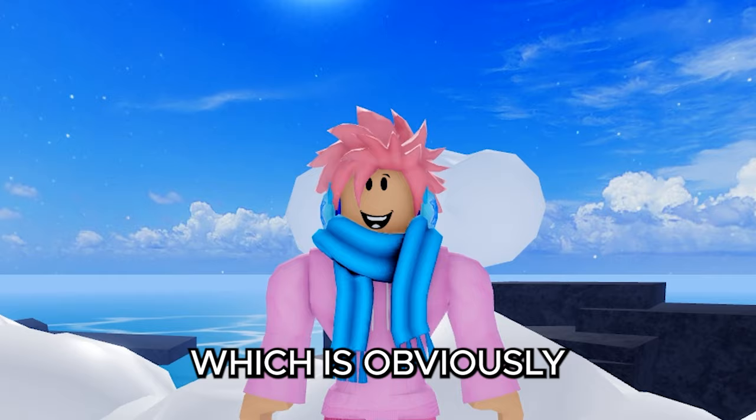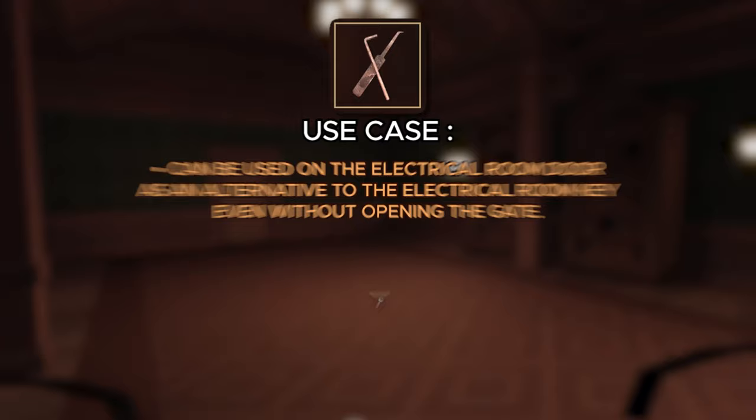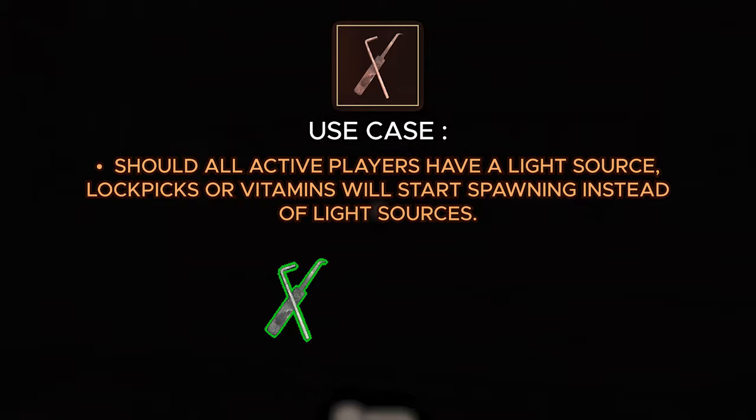Using a lock pick while in a dark room may reduce the chance of encountering the screech monster, which is helpful because you don't need to fling your character around to look at it. Lock picks can also be used at the electrical room door as an alternative to the electrical room key even without opening the gate. A player can carry a total of three lock picks at once.